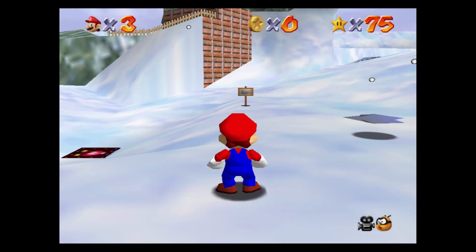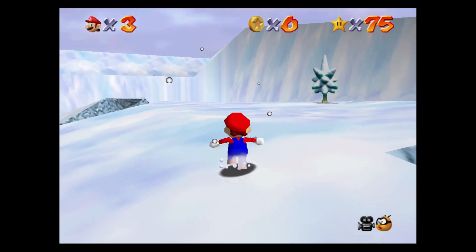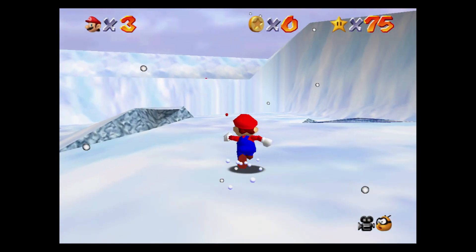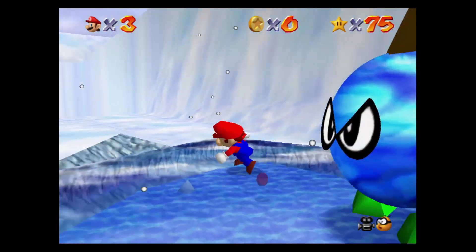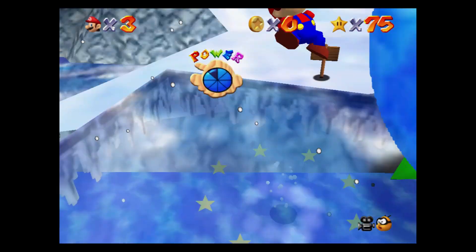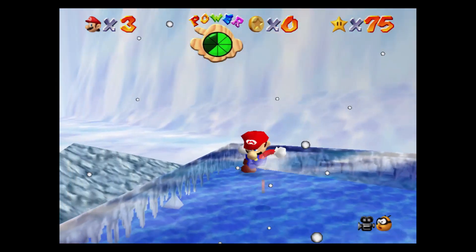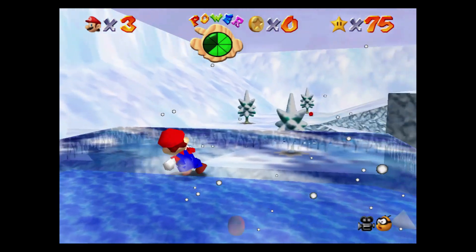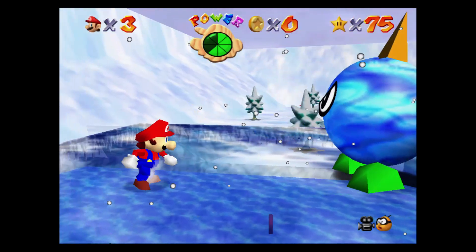To get the power star you have to defeat an ice version of the bully, which is located on the right area of this level on an ice platform. Look for a big blue enemy. This is a more aggressive, tougher version of a bully, so it's easy to slip off. What you gotta do is either wait at the edge and then before you get knocked off, run around it when it stops and try to punch him off.